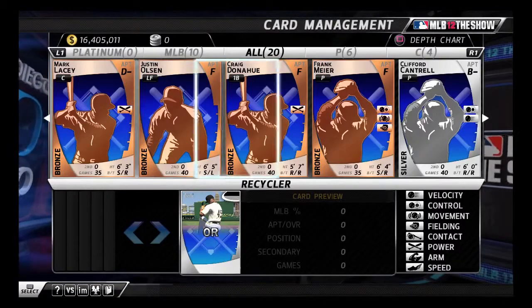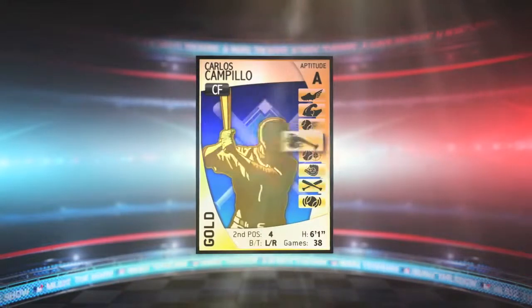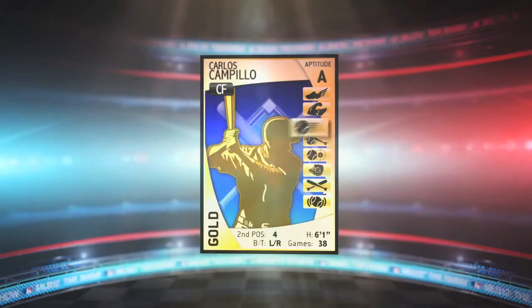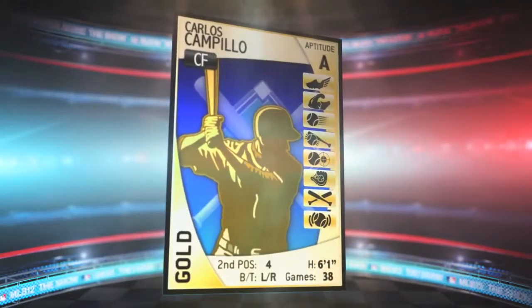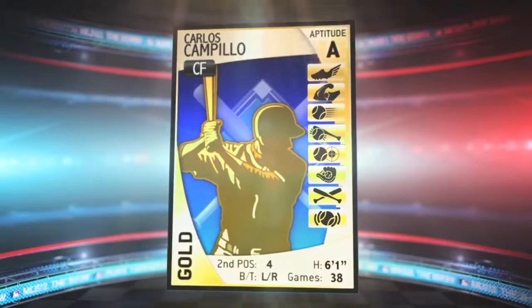Dynasty cards range from Bronze to Platinum and can include up to five tool bonuses including Power, Contact, Arm, Fielding, Speed, Pitch Control, Pitch Break, and Pitch Velocity. The game stat represents the number of games a player can play throughout his career. The higher the player's aptitude value, the more cost effective he is to train.